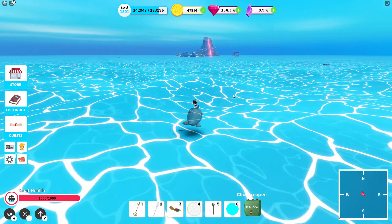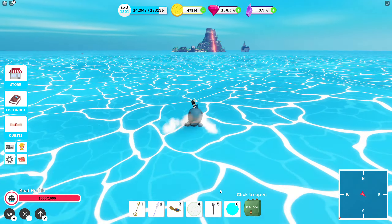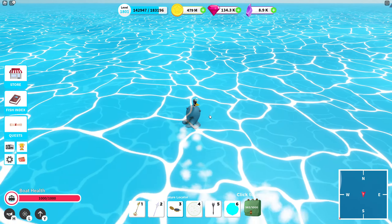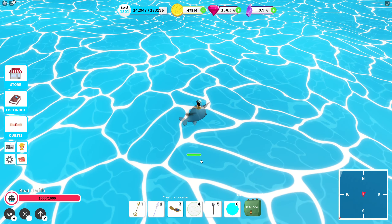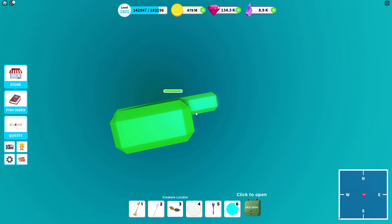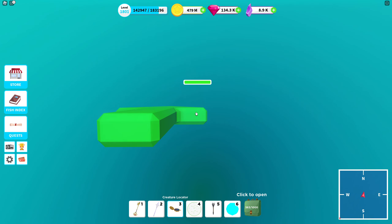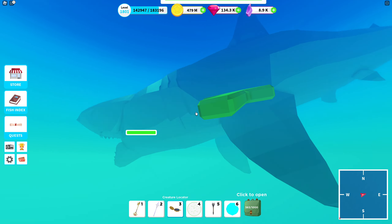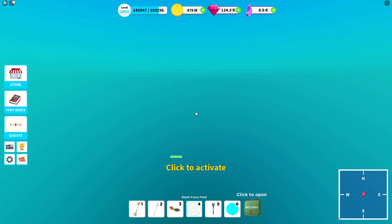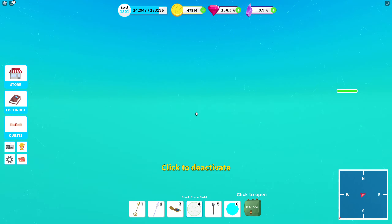So how does it work? First I'll track down a shark. I'm using the narwhal right now so I don't get attacked — the narwhal prevents shark attacks. But if I jump in normally without it, the shark will start attacking me as usual. There are two, maybe three sharks here.